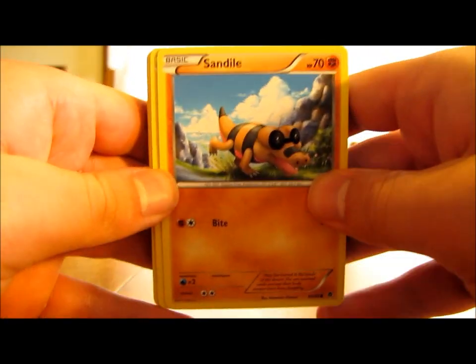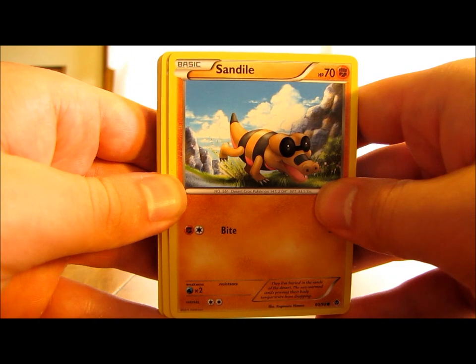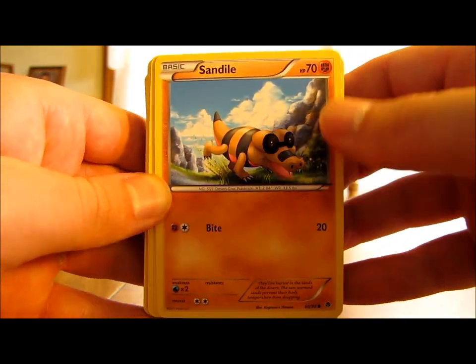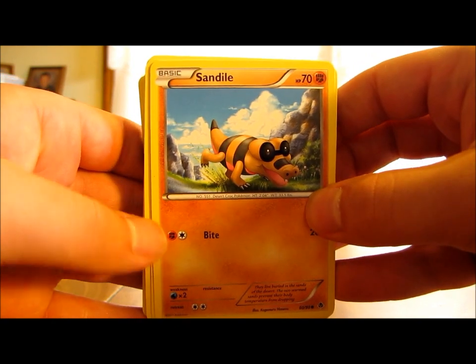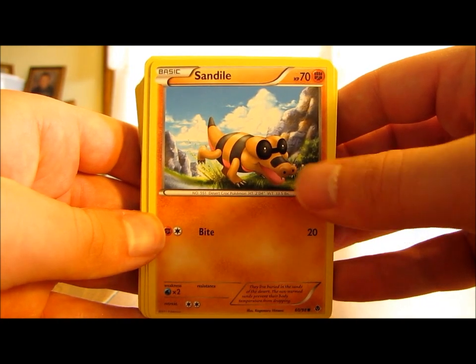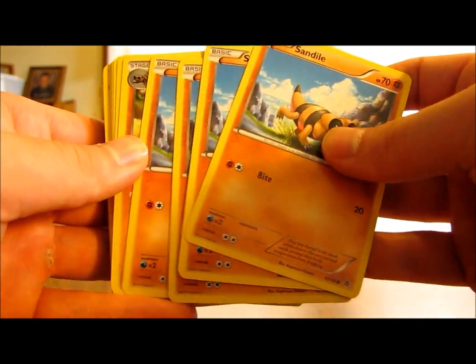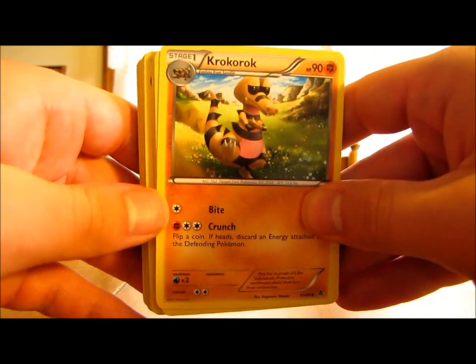We start out with the fighting type Pokemon. We have a 4-3-2 line of Sandile, Krokorok, and Krokodile. Sandile is a basic fighting type Pokemon with 70 HP and only one move. It requires 2 energy cards, which makes it a little slow, but it does have a little higher HP and does 20 damage. Not bad. There are 4 of those.